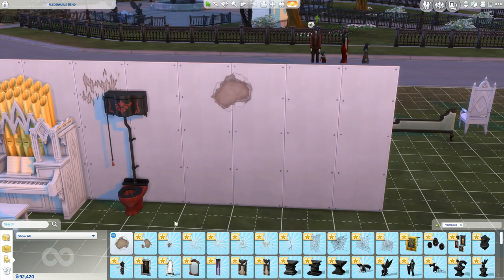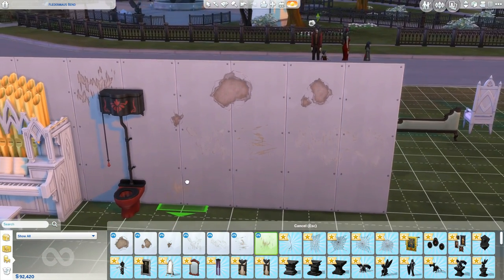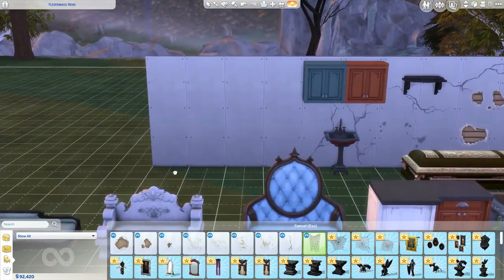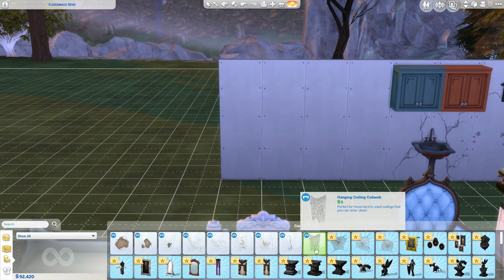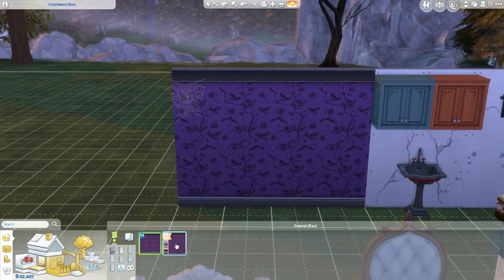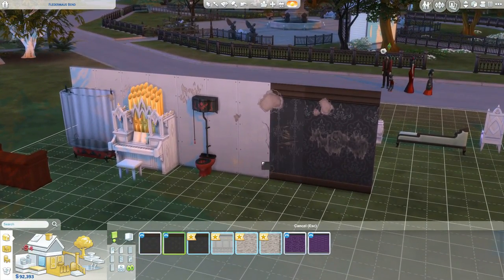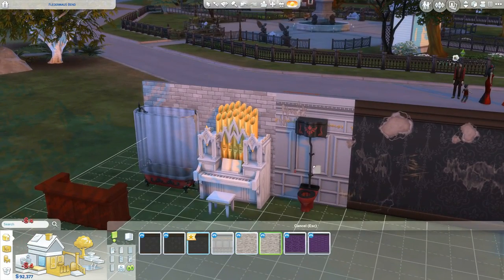There are so many wall details - holy cow! This goes on for... what is this? A water stain! I'm genuinely surprised at all this wall stuff. We need a longer wall. Oh, what does this do? It's a hanging ceiling - this will hang from your ceiling, which is pretty cool. And then we have these cobwebs here, which I'm going to quickly place. I think we got wallpaper. Okay, here's one of the new wallpapers - and then that one. We also get some brick, which is nice.